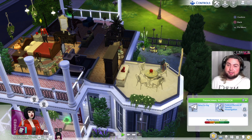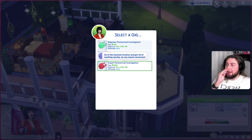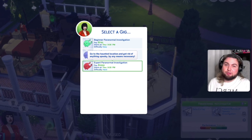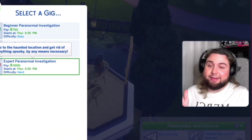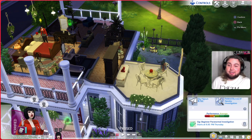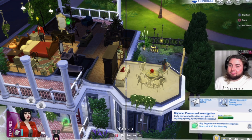So it works like this: you become a freelance paranormal investigator and you select a gig. You can have beginner, adept, and expert levels, and you get paid $750, $1,500, $3,000. I went to two of those gigs and my performance went all the way down. But we will do it for the sake of this video — so we chose the easy one and it will start later today at 9:30pm. The medium one last time took until like 6am, so that's quite a lot of things to do, and it's best to come very prepared for it.